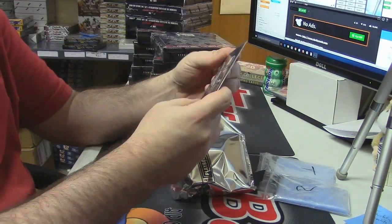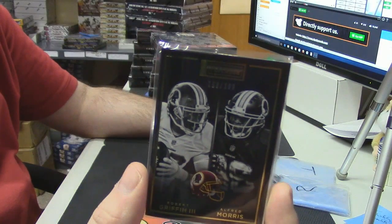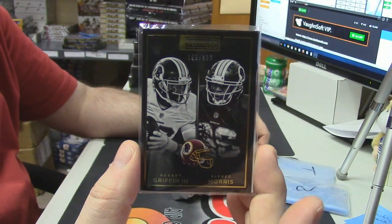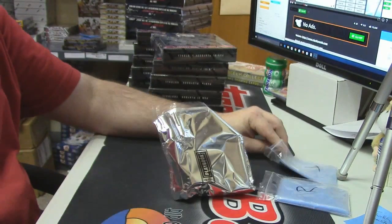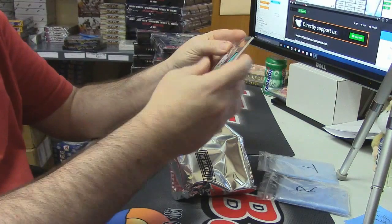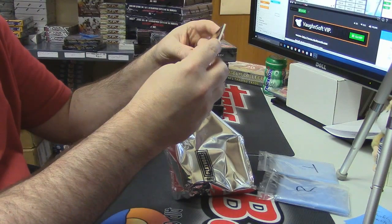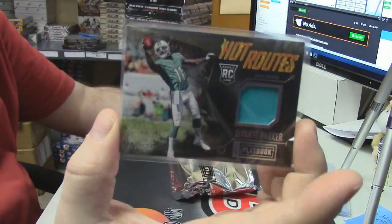158 out of 199 — RG3 and Alfred Morris, a little foldy card. Hot routes — it's a hot route, and this dude is legit. It's 97 out of 99, Devonta Parker.